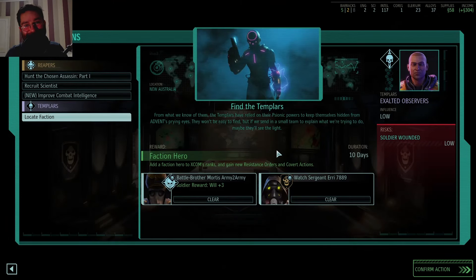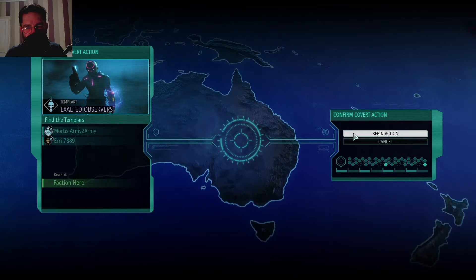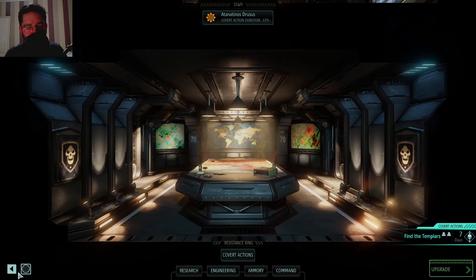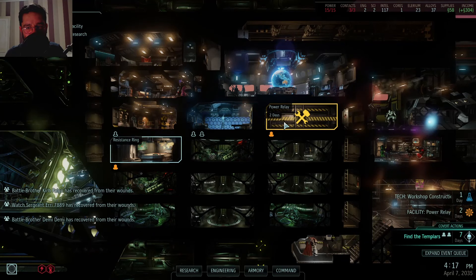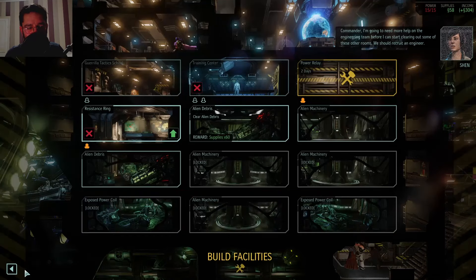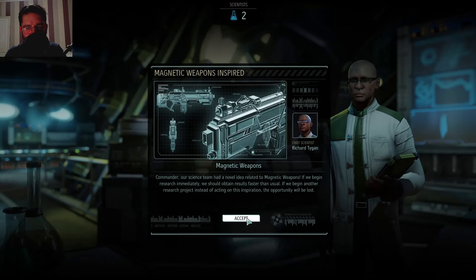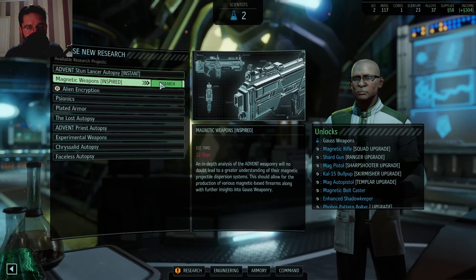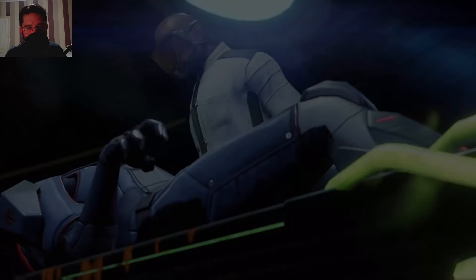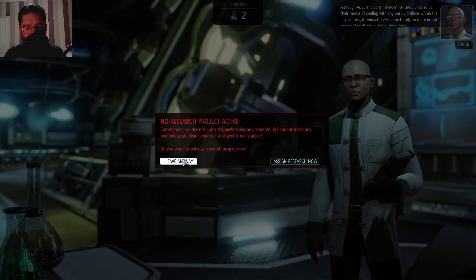We want psykers - that's what we want. Oh, we need to actually do an action. Okay, right - they'll do stuff on their own then. What else can we do with our buildings? Oh, we can start dismantling some alien debris. I'm going to need more help on the engineering team before I can start clearing out - never mind, they're all busy. I'll recruit an engineer eventually. The results of our breakthrough - cool. I don't really care for any of this, just give me more magnetic... we actually need to do this for the mission. No advent in this game - it's all Tau.